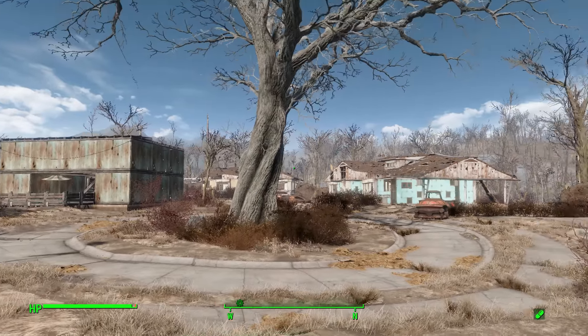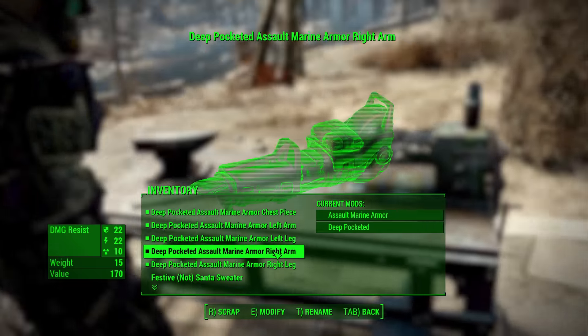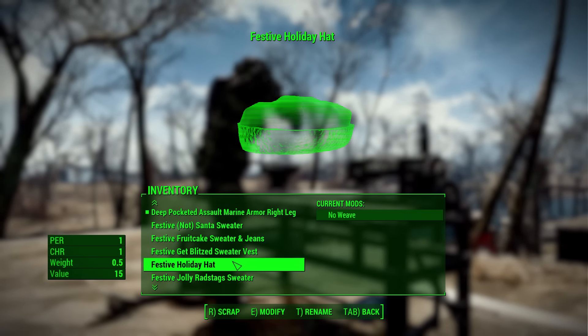The sweaters themselves include the Festive Not Santa sweater, the Festive Fruitcake sweater, the Festive Get Blitzed sweater, the holiday hat, the Festive Jolly Radstag sweater — which I think is my favorite and I'd actually want one in real life — the Mistletoe sweater, and finally the Festive Tree sweater. Each one only requires a mere two cloth to craft, and they also give you two charisma, so it's the holidays — have a little fun!